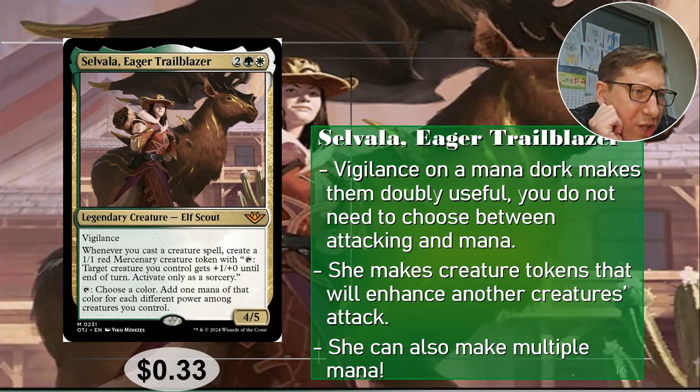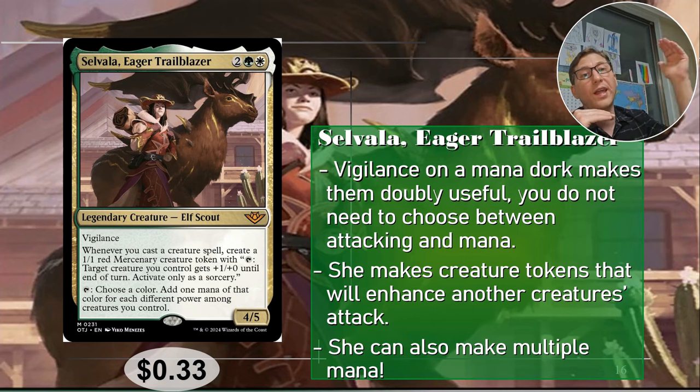Tap to choose a color and add one mana of that color for each different power among creatures you control. Tokens and plus one plus one counters synergize perfectly here — making tokens gives you varied power values, meaning more mana. Her mercenaries can also change attack power to produce even more mana. She synergizes with herself — making a pile of mana in any color. 33 cents.